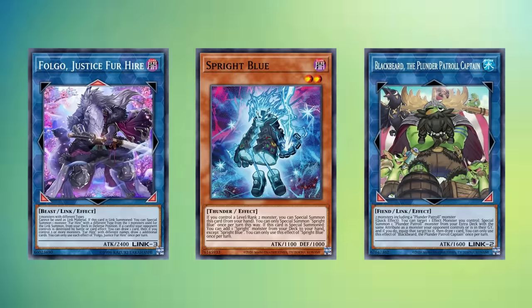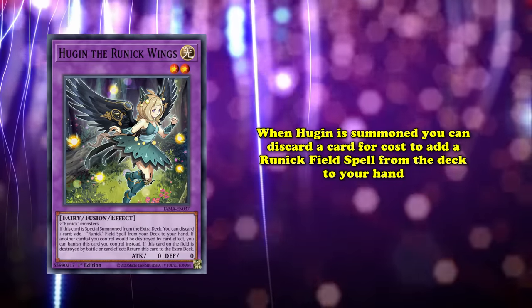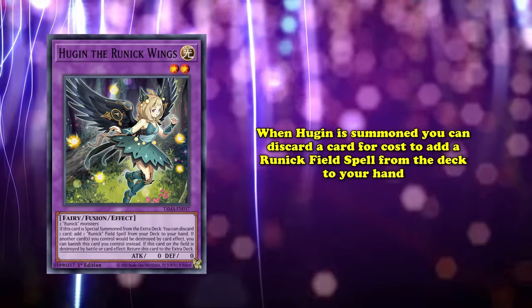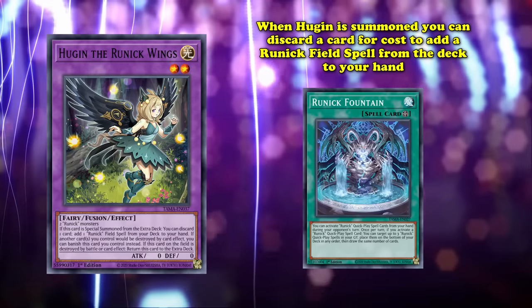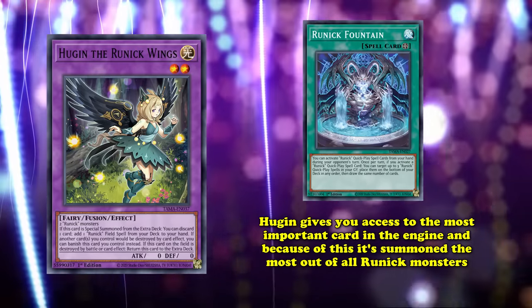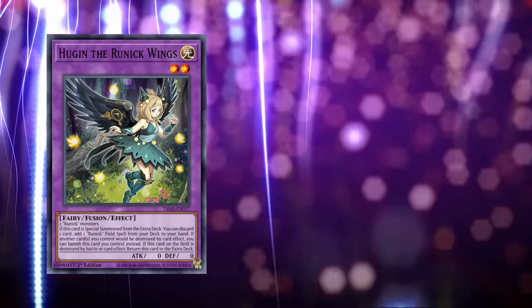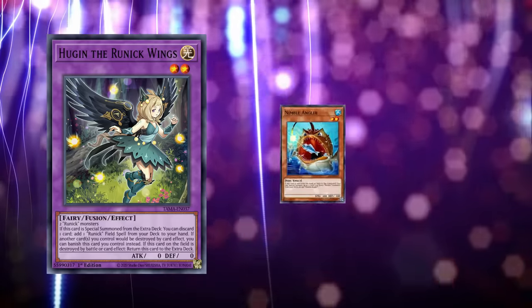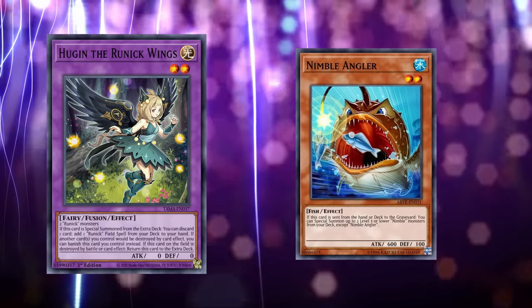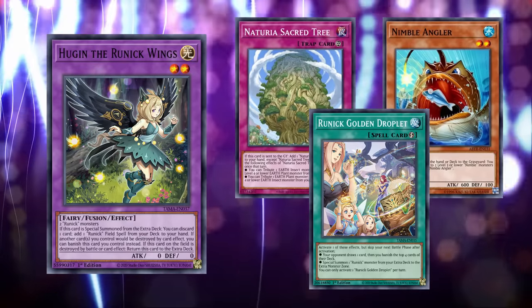The monster you'll see summoned most of the time is Hugin the Runic Wings, because when Hugin is summoned, you can discard a card for cost to add a Runic Field spell from your deck to your hand, with your only option currently being Runic Fountain. This gives you access to the most important card in the engine, and is why Hugin is the most summoned Runic monster in both combo and stun variants. Its cost is even a benefit, allowing you to discard cards with amazing graveyard effects, like Nimble Angler or Nature's Sacred Tree, or even other Runic cards to be shuffled back later with Fountain.